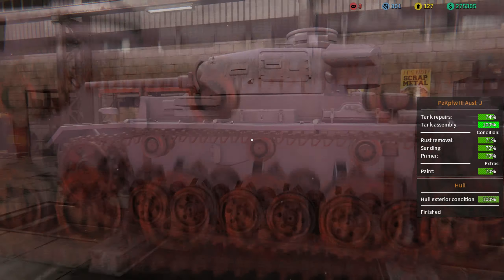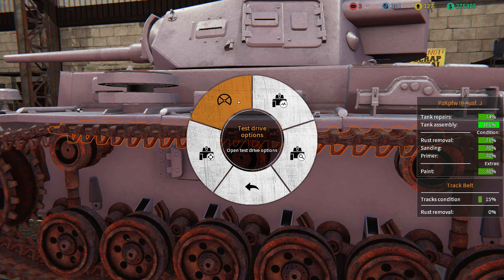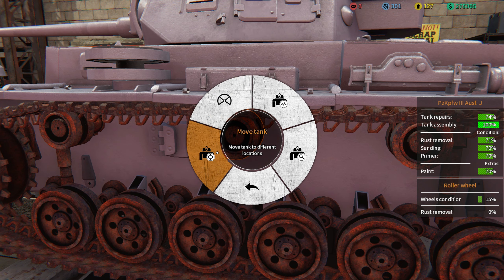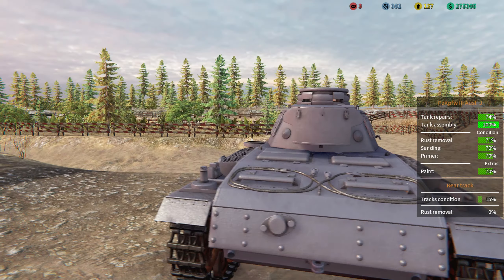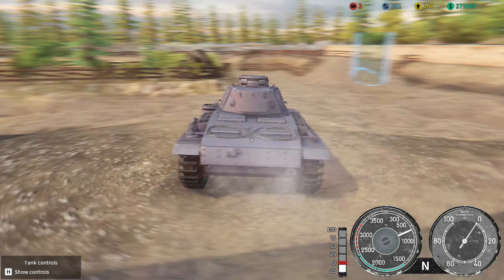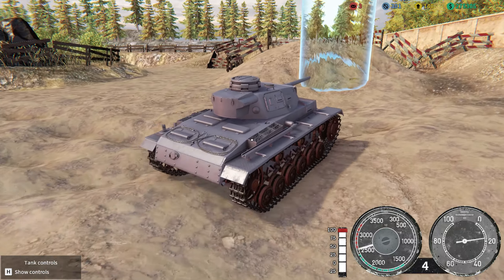Back in the tank. Check what we need to do here - all the road wheels and stuff. Actually repairs are done at 74%, so we just need to test it. Let's take her outside. Check the fuel levels - that's already 100%. Just try and start her up. She's running. Alright, let's take her out for a test. Let's see if this tank is more capable than the KV-1. It seems that way.